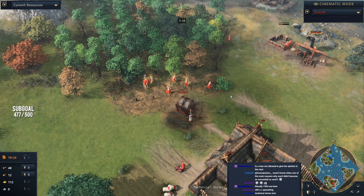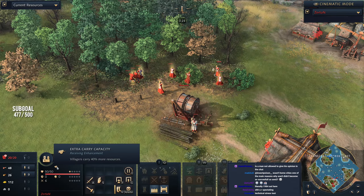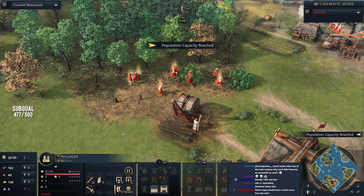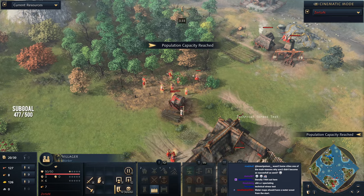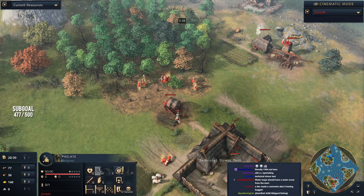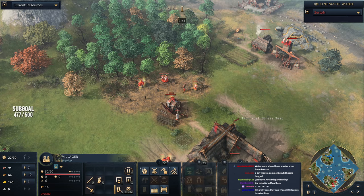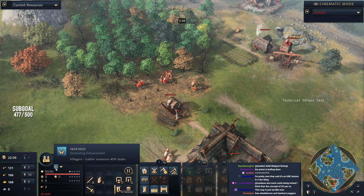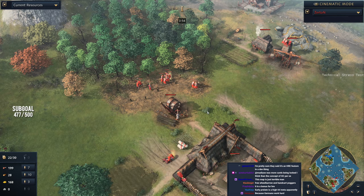I don't know if this is bugged — I can't find it in any civilization description — but the Holy Roman Empire villagers have an 'Extra Carry Capacity' trait, meaning they can carry more than any other civilization. In addition to that, the Prelate buffs them with 'Inspired,' so villagers gather resources 40% faster as well. So you're getting massive double bonuses for your economy in the early game, as long as you've got those Prelates out.